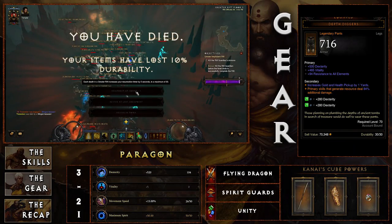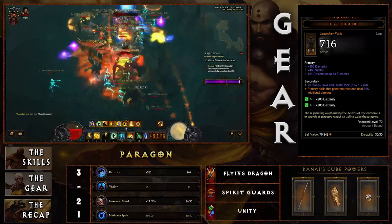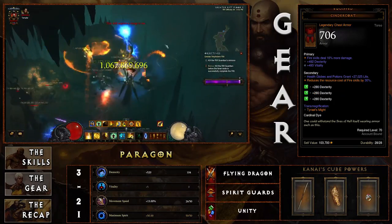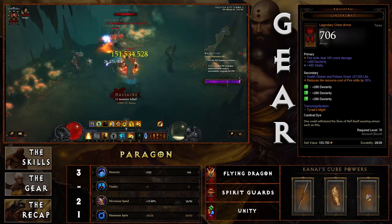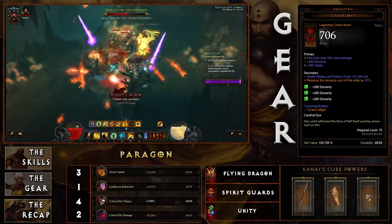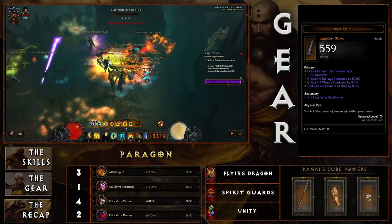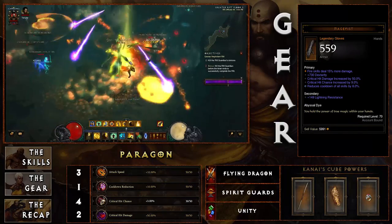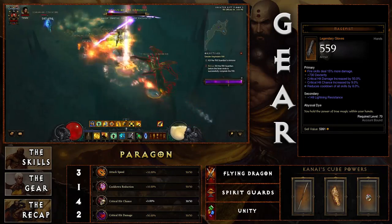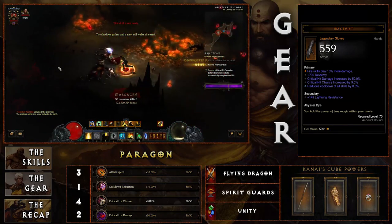Depth Diggers are very important because they increase the damage of your spirit-generating attacks tremendously — anywhere between 80 to 100 percent increased damage for those skills. Also adding to damage output is a Cinder Coat, which always rolls increased fire skill damage between 15 to 20 percent, stacking nicely with this fire build. Mage Fist gloves also increase fire skill damage, so between Cinder Coat and Mage Fist that fire skill damage stacks alongside Depth Diggers for tremendous output.